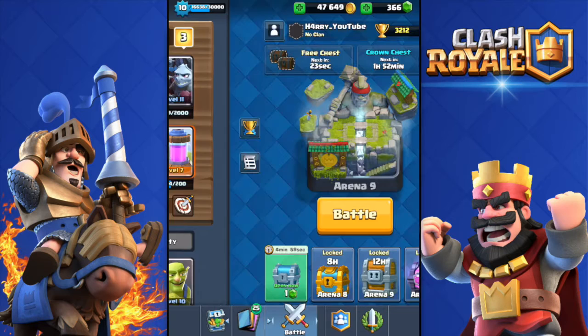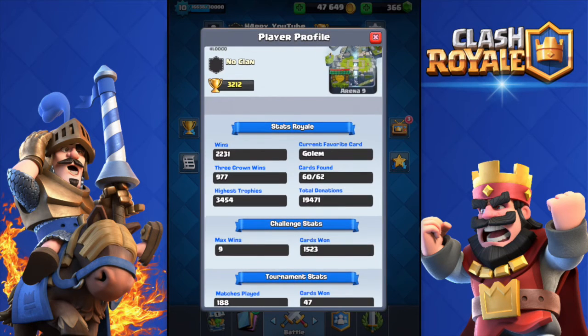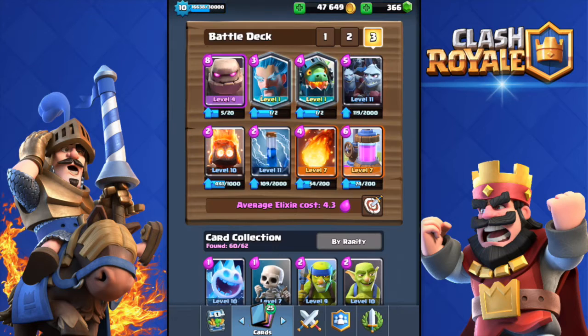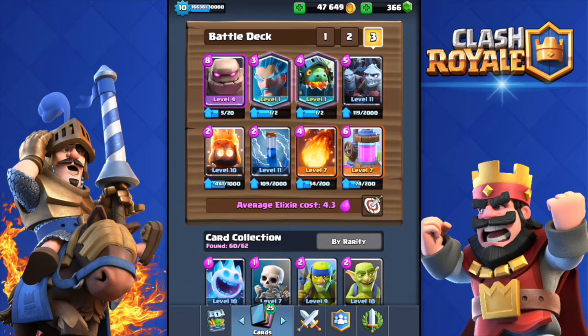With this golem inferno dragon deck, my highest trophies are 3454 — I climbed all the way up there. Now I'm at 3212 because I was testing different decks. The deck consists of the golem, inferno dragon, ice wizard, minion horde, fire spirits, zap spell, fireball, and elixir collector — 4.3 average elixir cost. Drop a like if we can break 50 likes, then let's do some live battles in legendary arena.